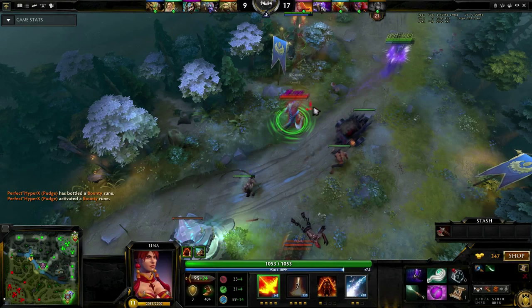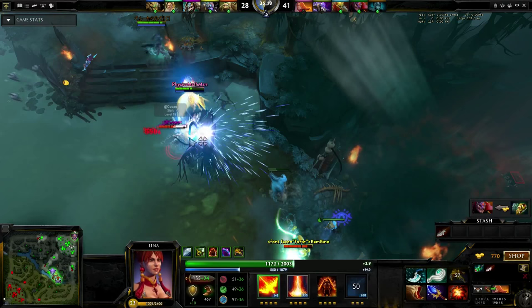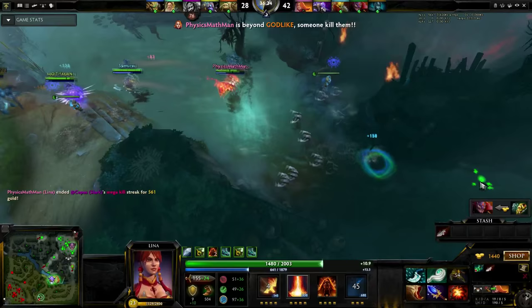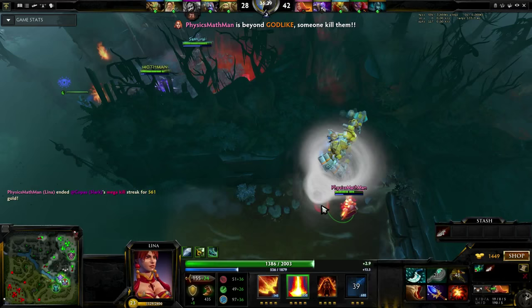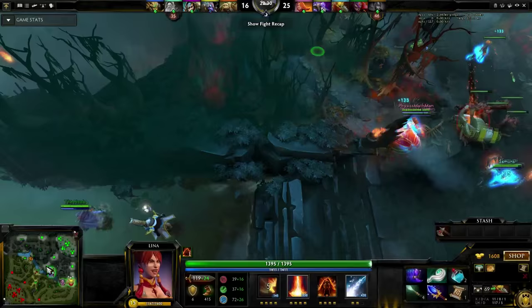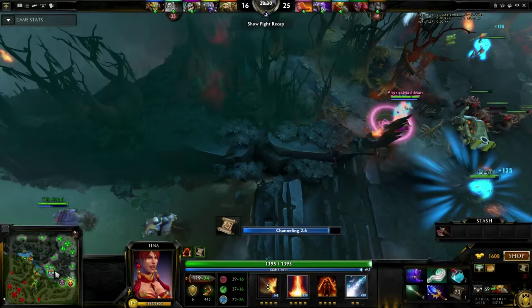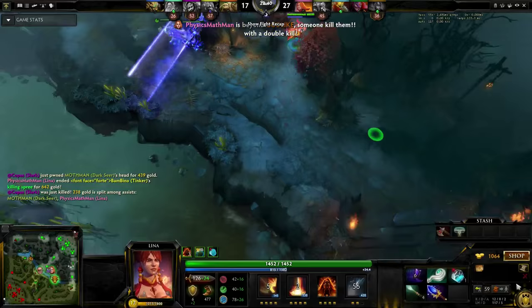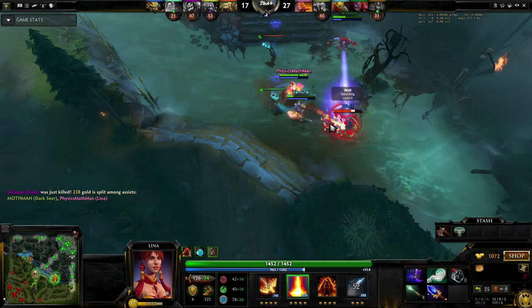Late game arrives for Lina when you obtain your Aghanim's Scepter. With this item, all heroes are as killable as they'll ever be. You will want to target either magic immune enemies or supports who have not gained enough health to withstand the 950 pure damage of your ultimate — this can even mean one-shots on them. Although you can solo kill a lot of enemy heroes, try to teamfight and immediately make it a 4 vs 5 by roasting a single hero. Your item choices will always be situational from this point. Surprisingly, a lot of your damage output will come from Fiery Soul, so make sure you go beast mode when appropriate.